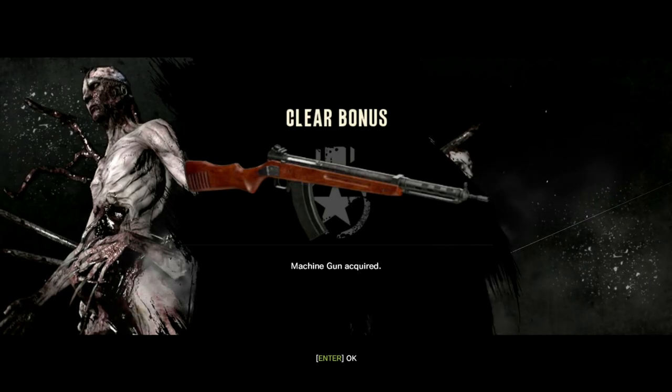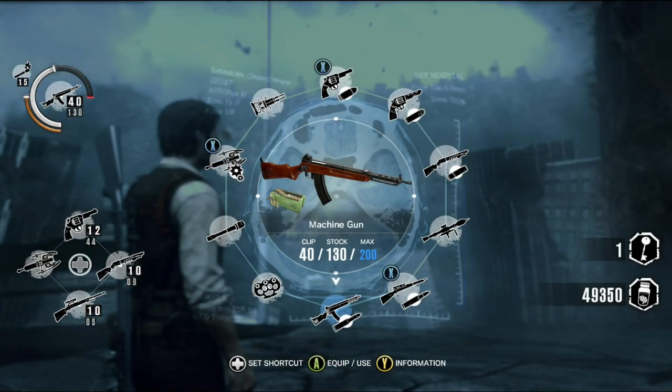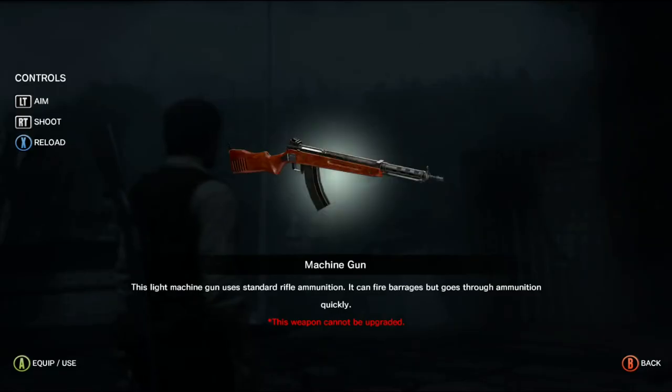First up, the machine gun. The machine gun is unlocked after completing the game once. When you load up a new game into New Game Plus, this gun will be added to your inventory.